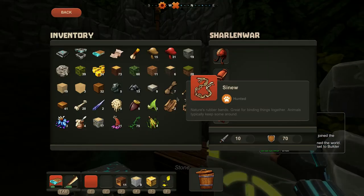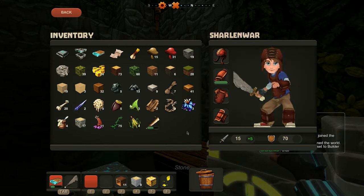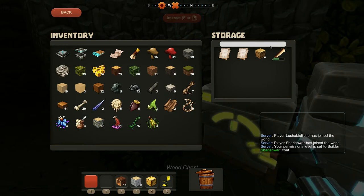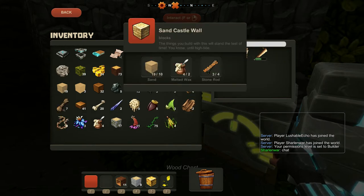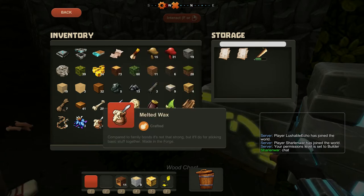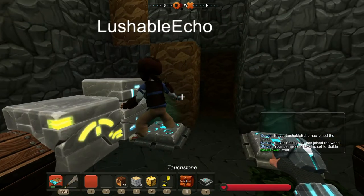Might as well switch to it and put this old one in here. Where is melted wax? I guess you need the forge for that. I've found the melted wax so far. Yeah, to me it sounds like you need a forge for that.